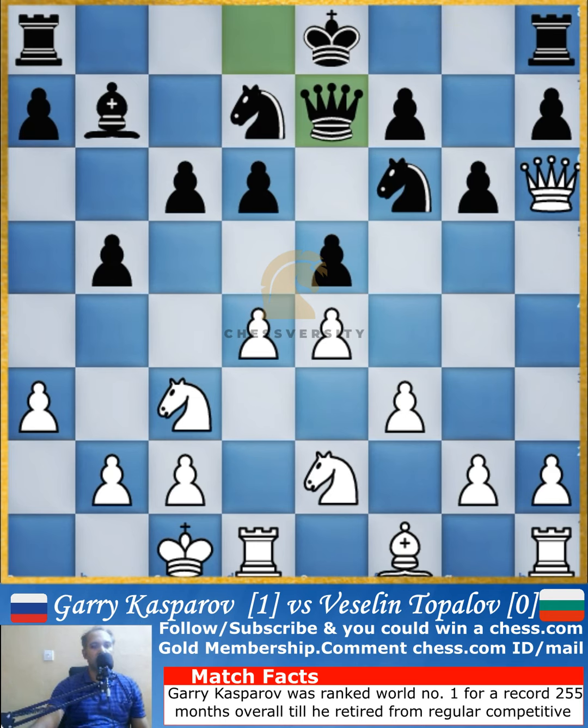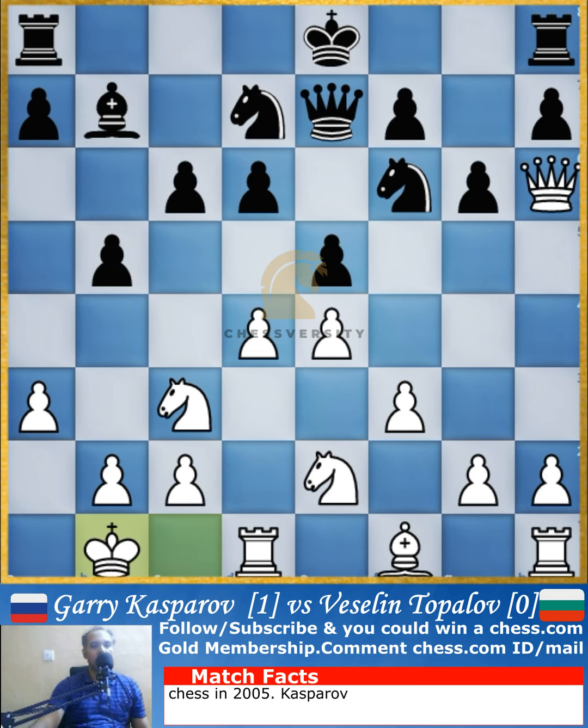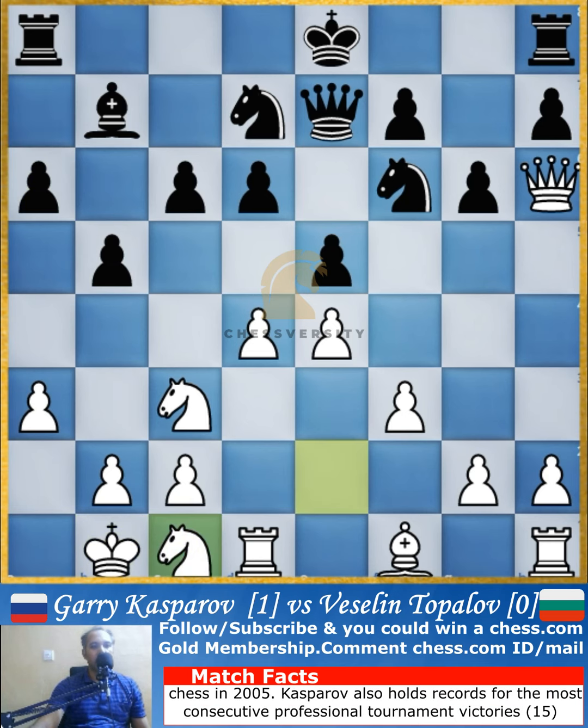King to b1, preventing any of the pieces — the bishop or the queen — from coming into that square, and also taking the king away from the dark square diagonal which is all under the control of the white queen right now. After that, a6 by Topalov, and the knight comes to c1, reorienting the knight, with that move also allowing the knight to come to c1.